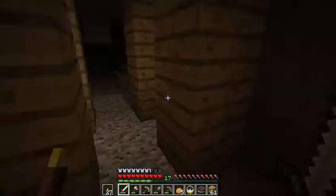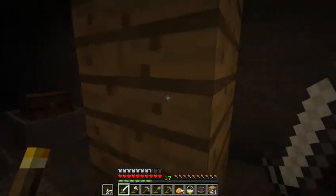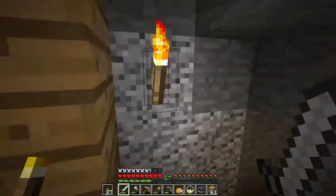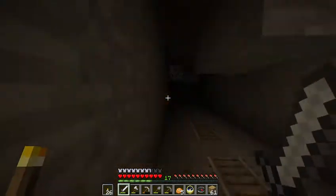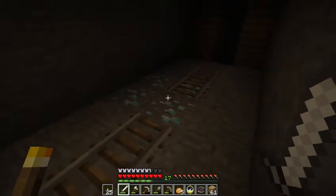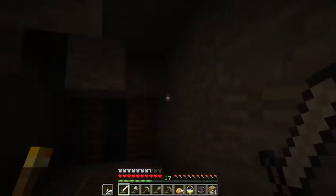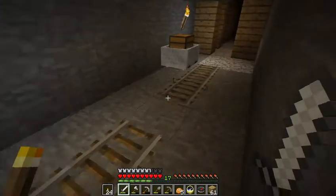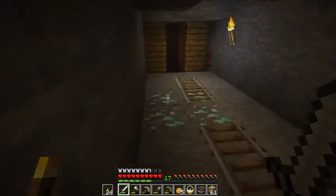There's a treasure chest — I want that! I've got to make sure there are no bad guys hiding around here. I have my exit marked following the same torch philosophy. Let me light this up — diamond! It's our lucky day: a mineshaft, diamonds, a treasure chest, and a mine cart. The Minecraft gods are smiling on me today!